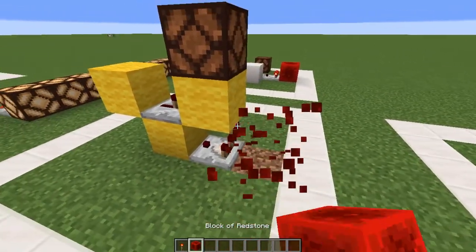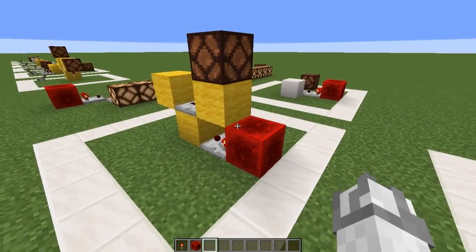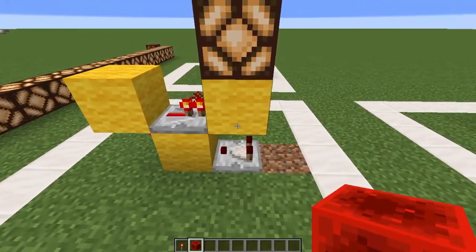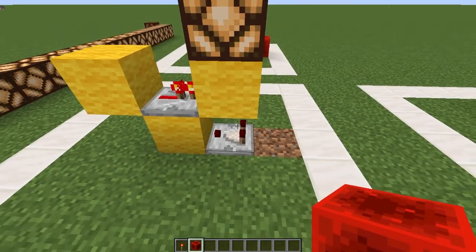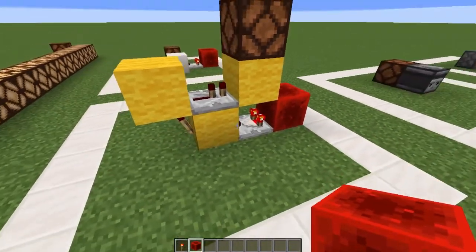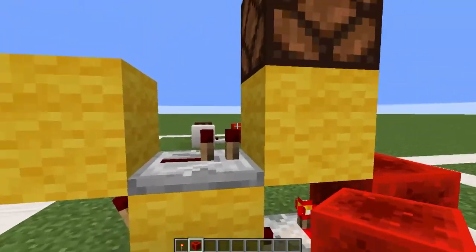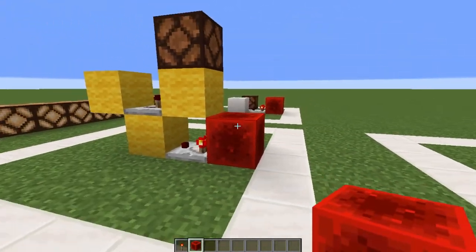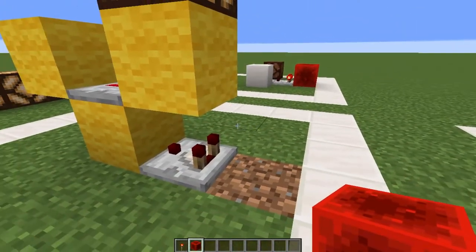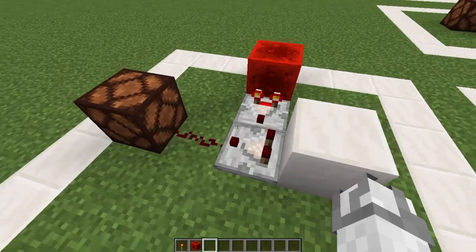Say you have a hopper and a minecart rail coming through, and you want to make sure the hopper minecart gets powered off or empties out as it goes. If that hopper has anything in it, it will power the comparator, which powers the block, which depowers the torch, turning all of this off including the redstone lamp. When the hopper is empty, the redstone repeater powers the block, which powers your powered rail and sends the minecart back out to collect stuff.